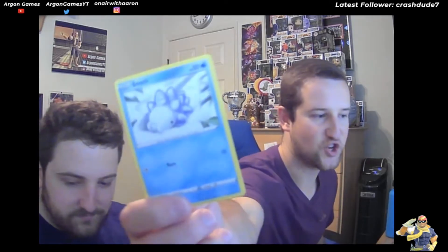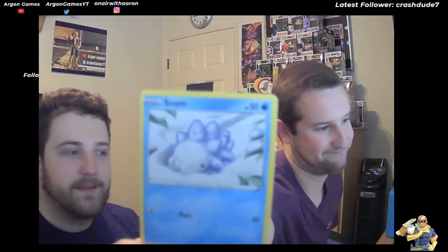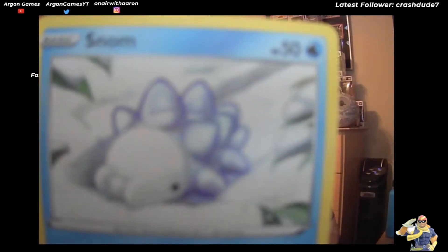Next we got Snom. I love Snom - I love him, he's just a baby. Look at him, I love him. What is he supposed to be? He is Snom - he's snow. I don't really know what he's supposed to be, he's just like a bug. Looks like one of those ice shards you find in the middle of a snowball that hits somebody.